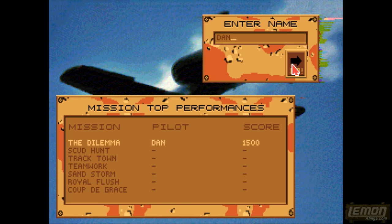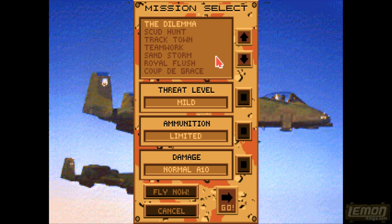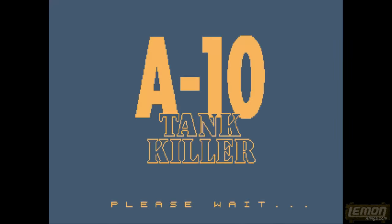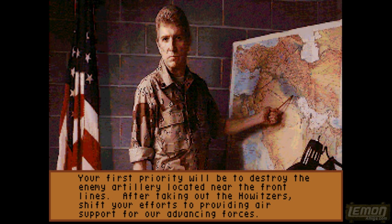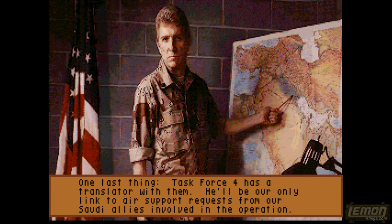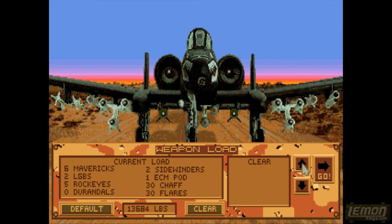Even though we only got 1,500 points for that mission, let's select another one. This is the final mission we're going to play in this playthrough — it's called Sandstorm. This again gives us a nice cluster of enemies to knock out, and all we need to do is destroy the major ones to complete the mission. Task Force 4 has a translator with them and Task Force 4 is a platoon of tanks, so we're going to have to look out for them on the battlefield. Let's select the default loadout again and set off.